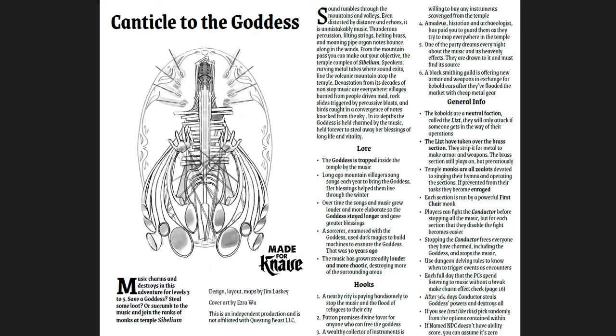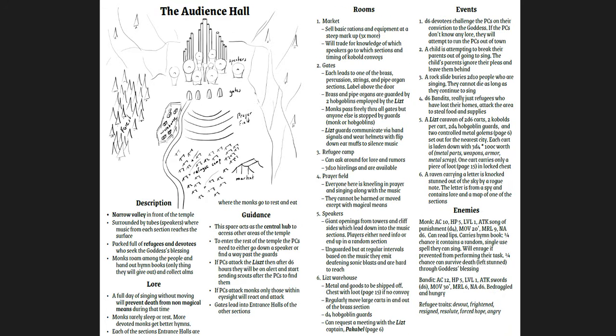The music is starting to spread out, and other people are coming here because that music entrances them but also gives them a bit of a blessing. You're coming to this place where there are pilgrims waiting outside a temple that's all musical-themed, with complex curving metal tubes blaring sound out. There's a bunch of monks, a religion formed around it, and a sorcerer who has done it to siphon off the goddess's power. You're here to maybe save her. The maps are hand-drawn, which feels like notes in a book — I love that kind of map.